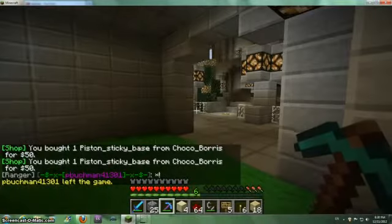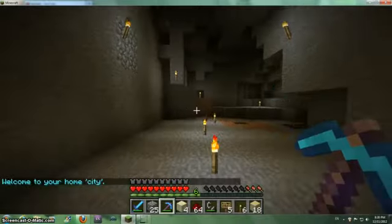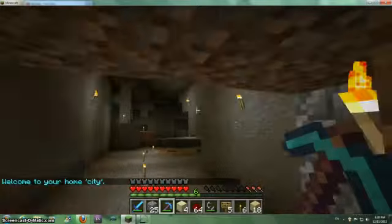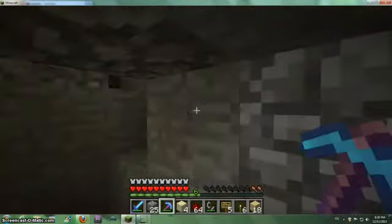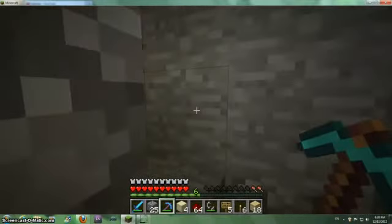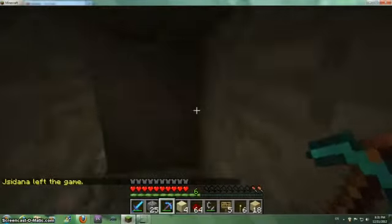I just won't bother with making the sticky pistons. I'm just gonna walk in here and go up. What I'm trying to do here is I'm gonna go up and make like an expressway downwards of redstone — basically what I'm gonna do.